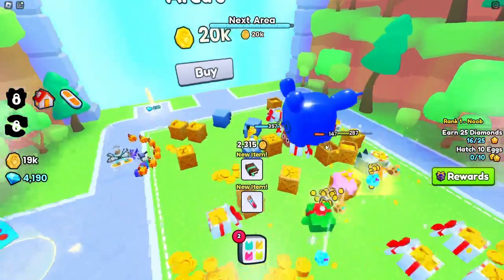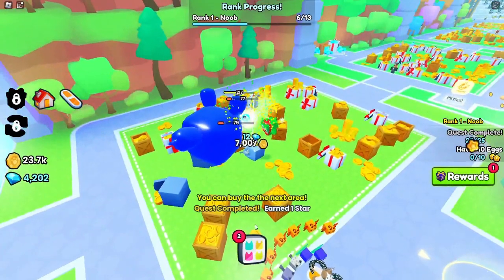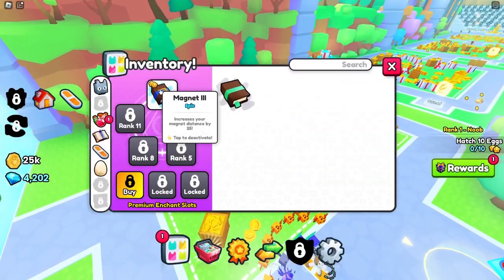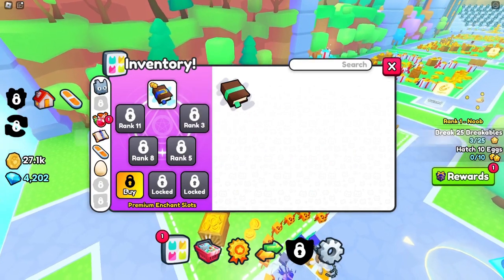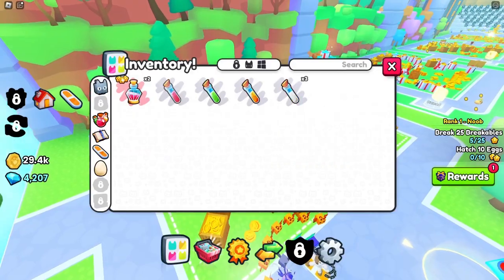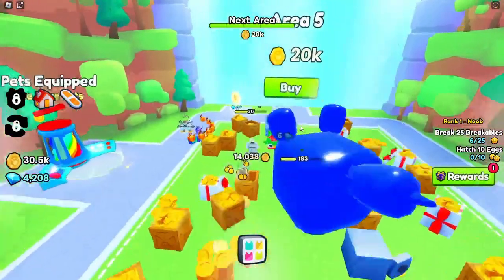I need to get 25. How do I even get diamonds? Oh, new item — that's good. Wait, can I use that? Speed or magnet? That's pretty obvious, probably speed. Potion — I don't need three walk speed. The next area is 20K.